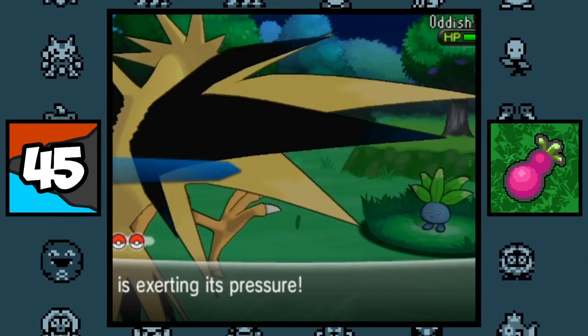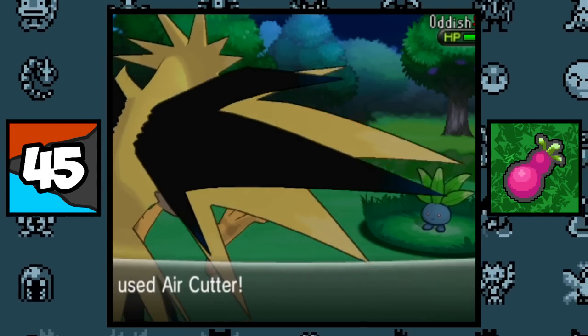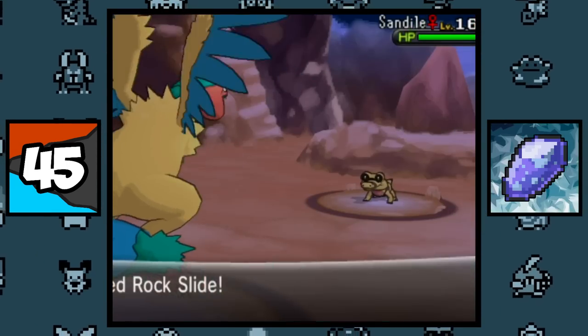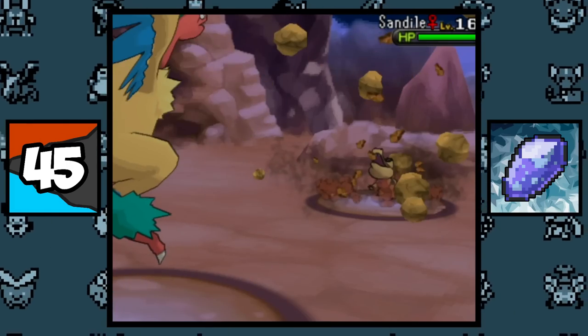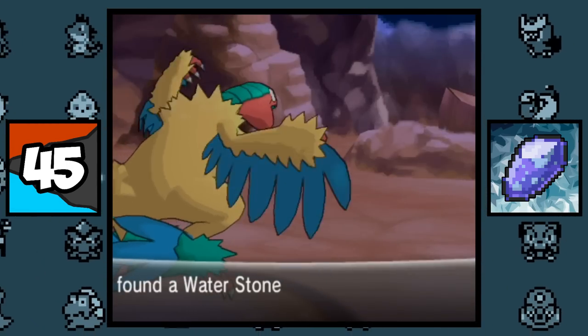The in-battle backgrounds in X and Y have a chance of dropping an item after the player uses a certain move. For example, if the user uses Air Cutter, Blizzard, or Twister, the Green Berry Tree background will drop a random berry. Or for the Spiked Rock background, if the player uses Hyper Voice or Rock Slide, it will drop one of the evolutionary stones, which is something I never knew about.